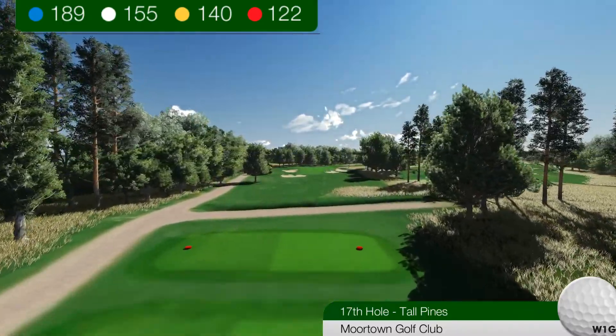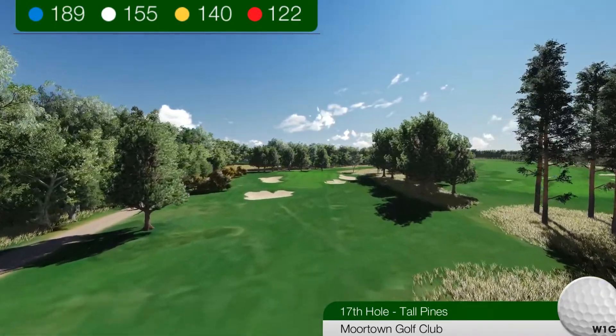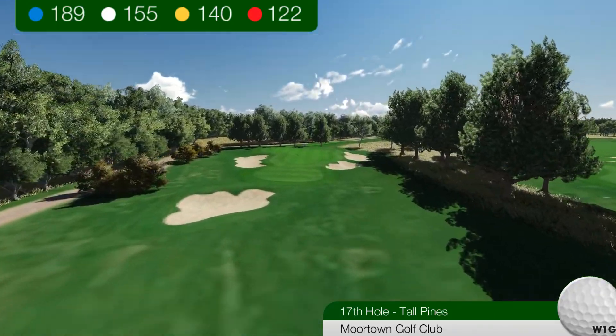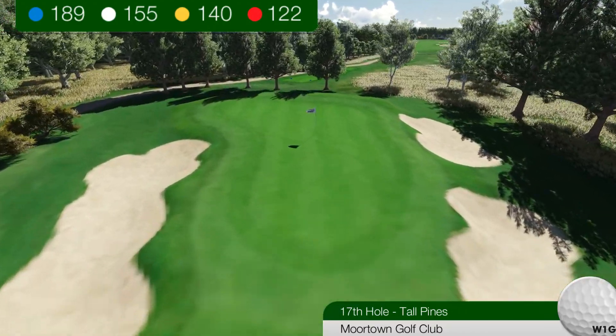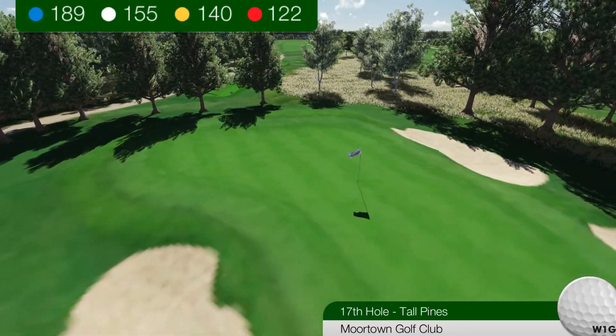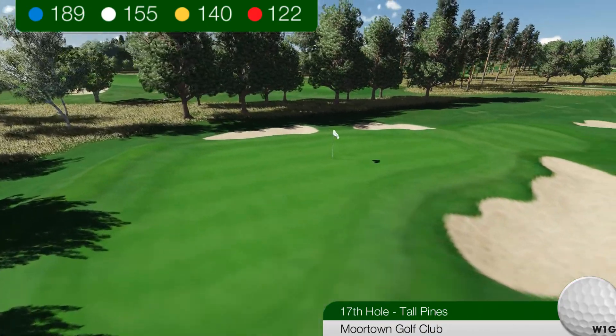Hole 17, Tall Pines. The golfer is required to play anything from a short iron to a wood depending on the conditions, to a green situated between a particularly large bunker on the left and a conventional Moortown bunker on the right front. The green slopes upwards from front to rear.